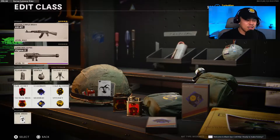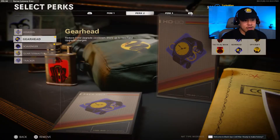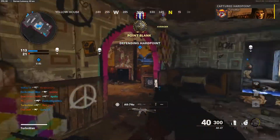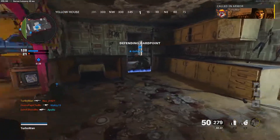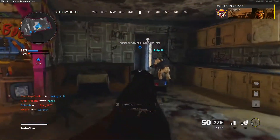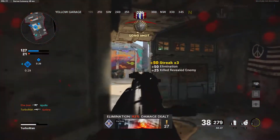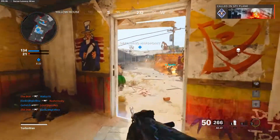For perks: flak jacket to take less damage from explosives, and tac mask so you're less affected by stuns or flashes. Scavenger and gearhead — gearhead reduces your field upgrade cooldown and lets you store up to two field upgrade charges, especially helpful with the trophy system. Tier 3: cold-blooded helps you stay alive when holding an objective against a VTOL or chopper gunner. Spycraft is also great — it lets you hack enemy field upgrades and makes you immune to counter spy plane, jammer, tracker, and proximity mines.